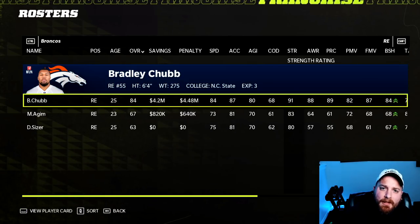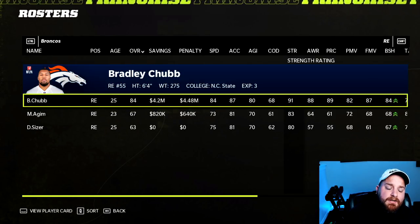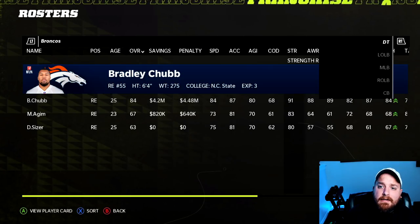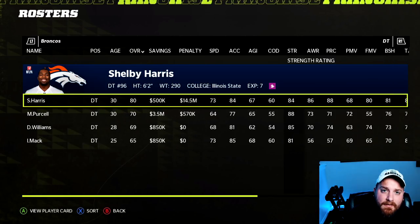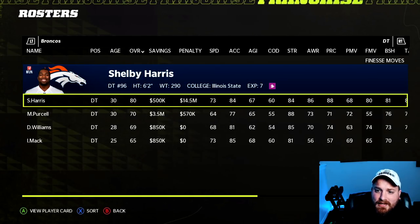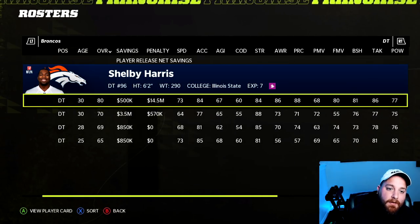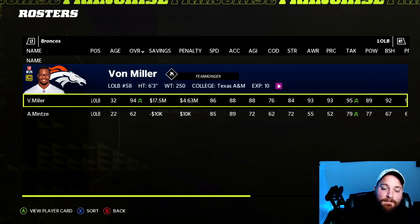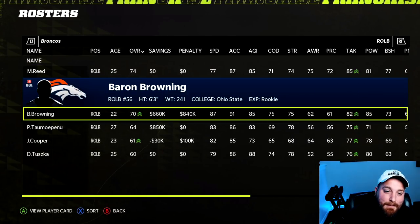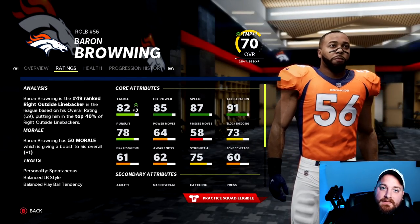The Denver Broncos don't have one overpowered position switch, but I can give you a better defense. Take Bradley Chubb from outside linebacker to defensive end — just a one-point downgrade to 84. That allows you to kick Shelby Harris to defensive tackle, a 10-point upgrade over Mike Purcell. Harris has 81 block shed and 86 tackle, stout against the run. Then Malik Reed or Baron Browning can slot in at outside linebacker and be developed.